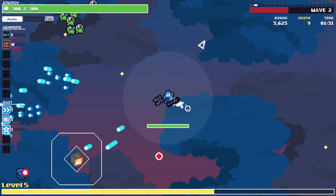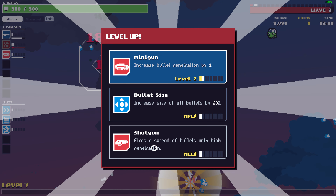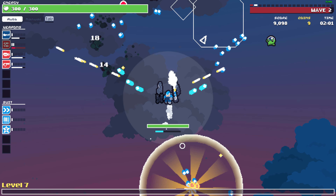Bombs — nope, grab the minigun. The minigun is very accurate and the projectile speed is very fast. I need you dead. Gems give more XP — that's gonna help me level up more. Bullet penetration fires — that's a shotgun, grab the shotgun.